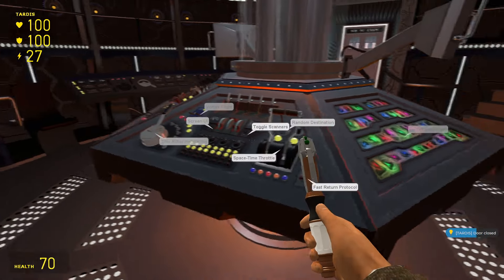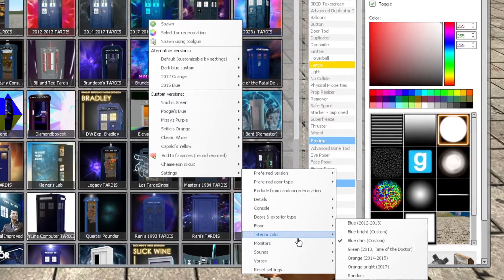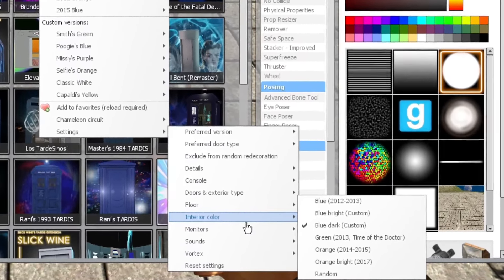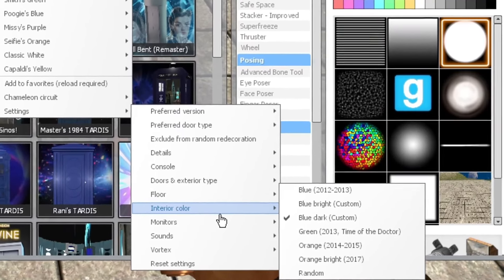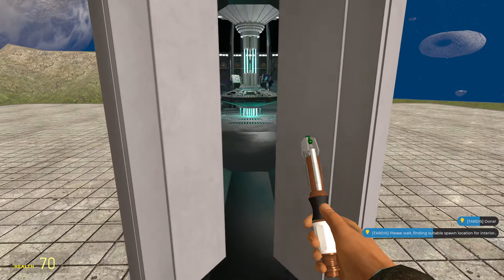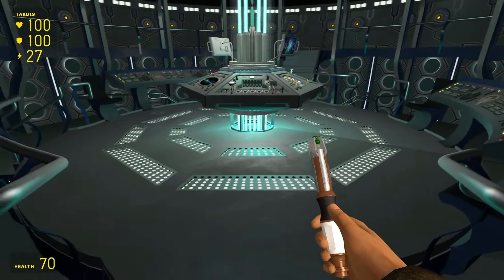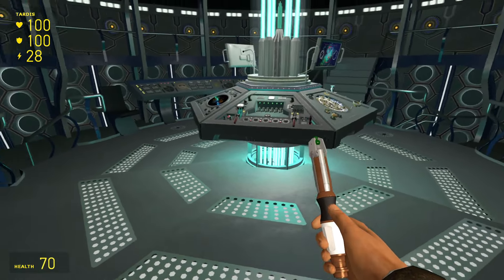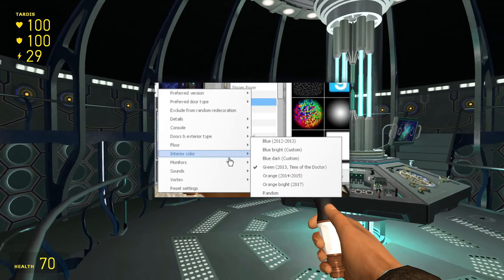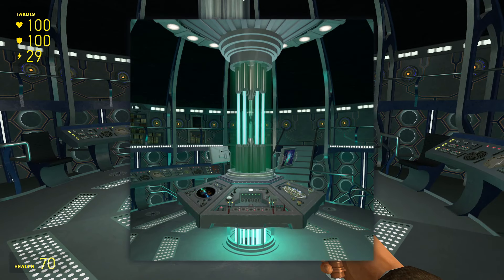The interior colour section mostly has options from previous interiors but there are two custom versions: the default dark blue, and a bright blue that's basically white light with a bit of blue around the console. There are a lot more options in the settings I haven't covered, but you can mix and match them to create your own hybrid interiors.